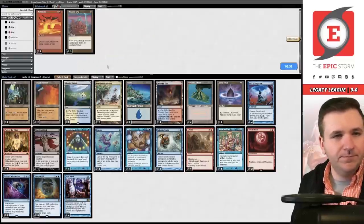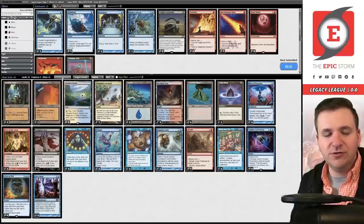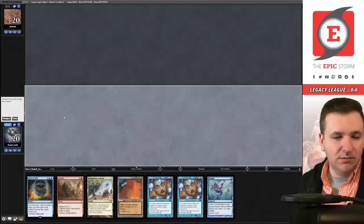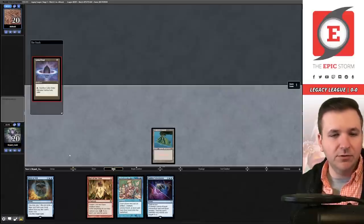Maybe I should be leaving Echoing Truth in. I'm going to get rid of the Blood Moons — I know Blood Moon's effective against the Dark Depths stack, but I just don't feel like it's what we want here. Maybe that means Blood Moon just shouldn't be in the board. On the play — mulligan. We have the Sudden Substitution, we have everything I need other than mana. Keep, bottom the Abrade. Play Volcanic, play the Lotus Petal, and we'll pass the turn. We're a sol land away from victory.